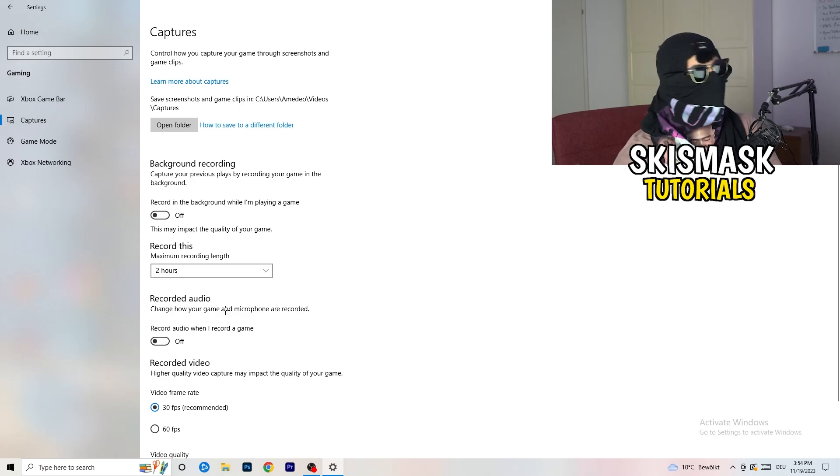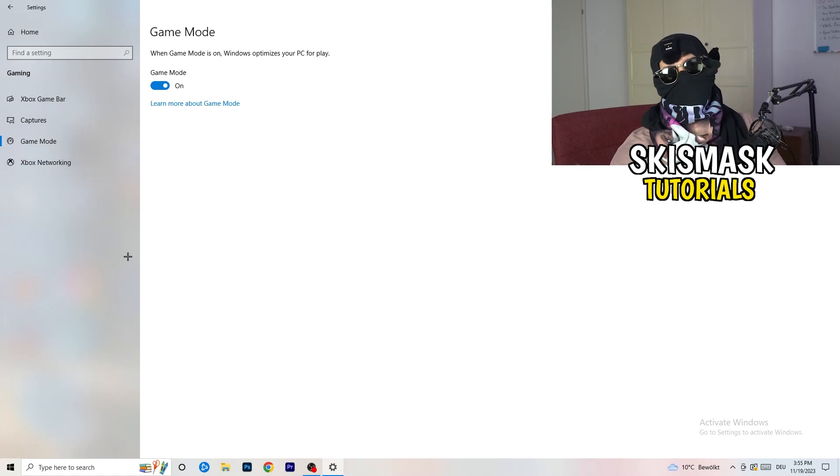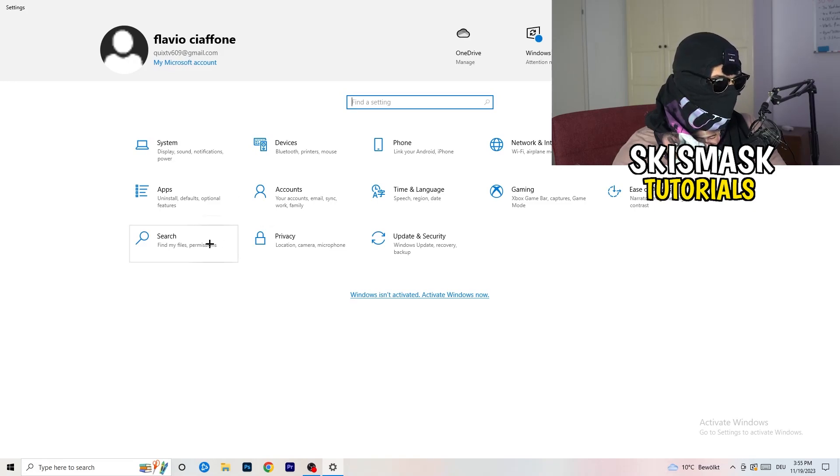Click on Captures on the left side. Go to 'Background recording' and turn off 'Record in the background while I'm playing a game'. If you want to record your gameplay, use the right software like OBS — don't use Windows background recording as it takes a lot of performance and can cause your game not to launch. Then go to Game Mode and check whether your PC performs better with it on or off.